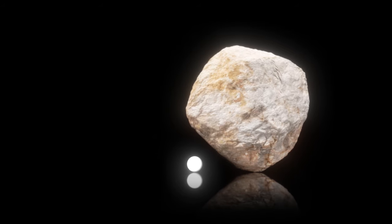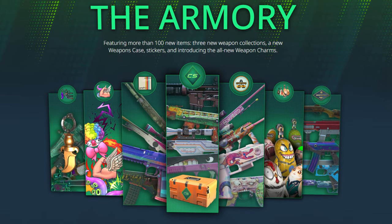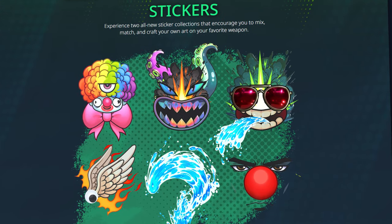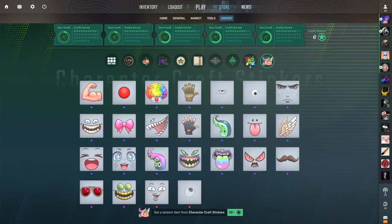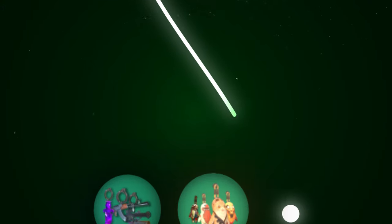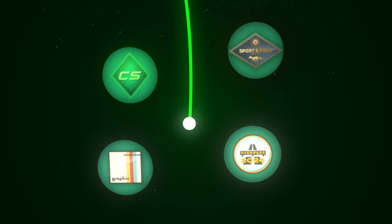Boys, unless you've been living under a rock, I'm sure you know by now that the new Armory is out in CS2. There are over 100 new skins, some new stickers, and even gun charms. And today, I'm gonna open one of every single new package that just released. I'll start with the new sticker packages, then I'll move on to the charms, then I'll open each of the four brand new collections.